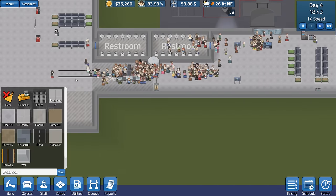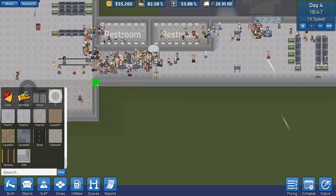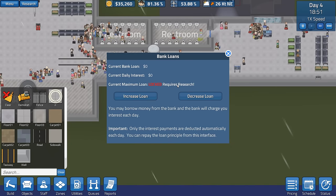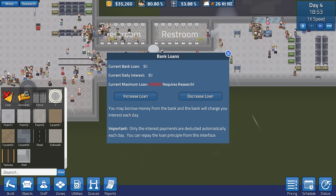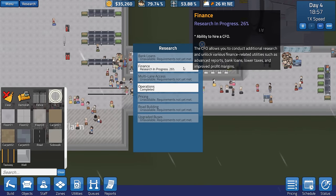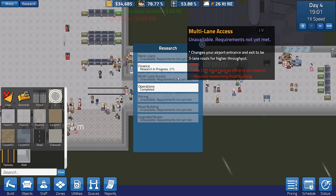Yeah, I think we're going to have a separate exit area. We are going to start off by building foundation over the top of those walls. Not enough money — oh man, we don't have enough money. Can I get a loan? Locked, requires research. We do need some more money, but at least they can still leave — that's a good thing. How's our research going? Finance — ability to hire a financial officer so we can get bank loans and stuff like that. Okay.